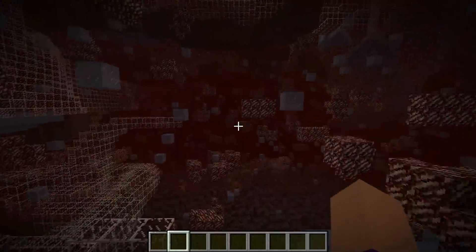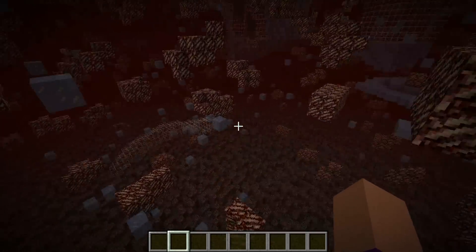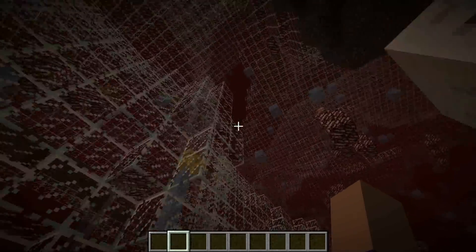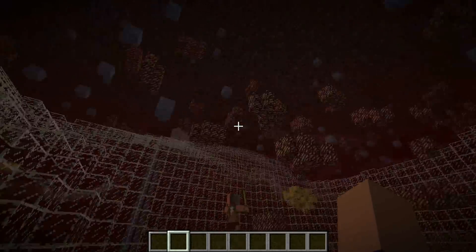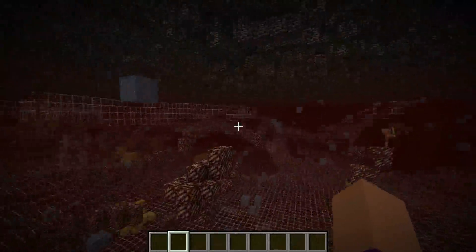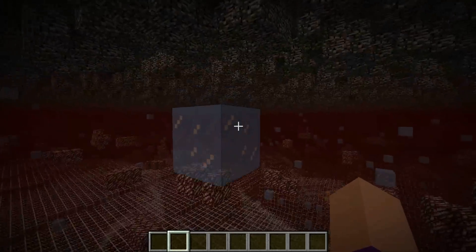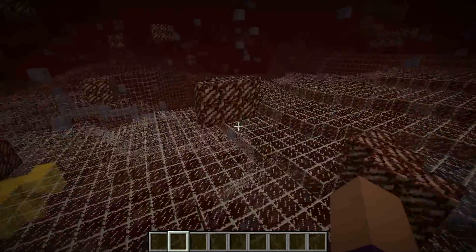Something else interesting I'm noticing is that these used to be lava blocks — they're now ice. It looks like there are lava blocks just scattered around. I'm assuming that when you see a cave in the Nether with a trail of lava running down it, these are the source blocks. So it looks like it's worth being careful while shaft mining to make sure you don't walk into one of these lava blocks when you expose it. But yeah, that's all the info I can really find out about this Nether Quartz at the moment.